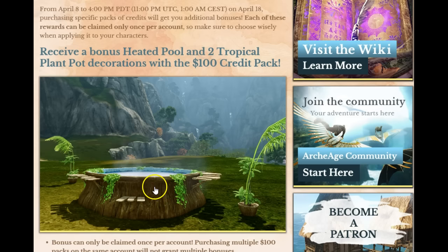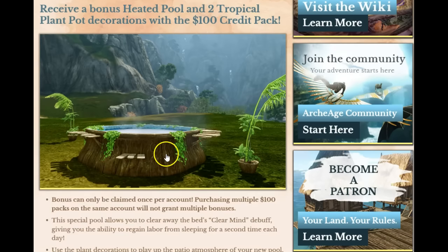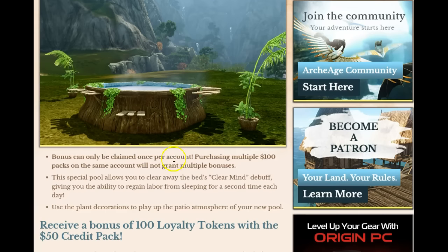With the $100 credit pack they're throwing in as a special added bonus the swimming pool — as you can see, the hot tub and two of these tropic plants. The swimming pool has a power: it takes away the clear mind debuff, which allows you to regain labor from sleeping in a bed again. We don't know what the cooldown is on this, or if this is similar to what happened in Korea.